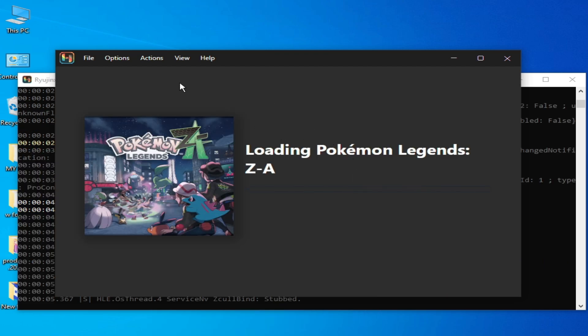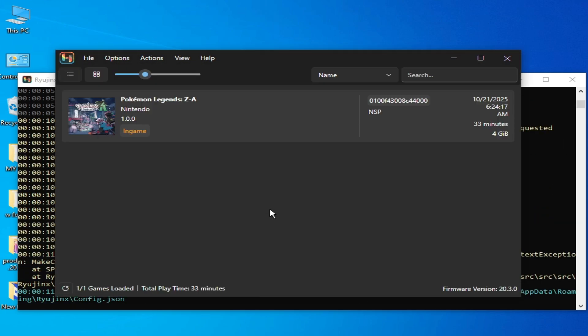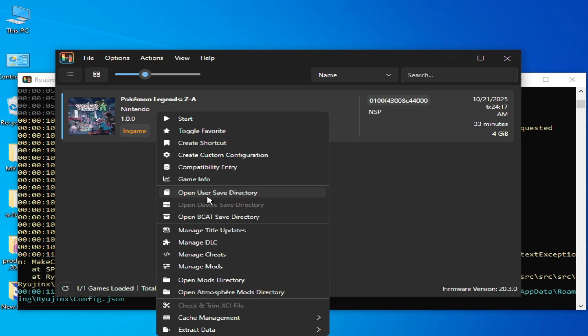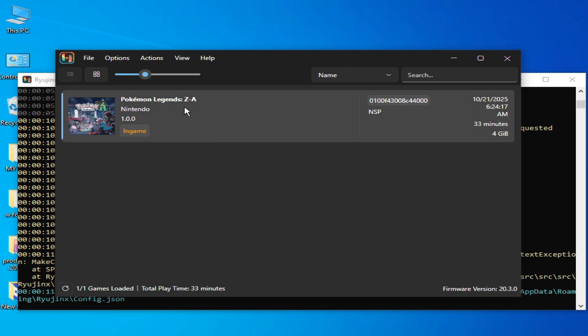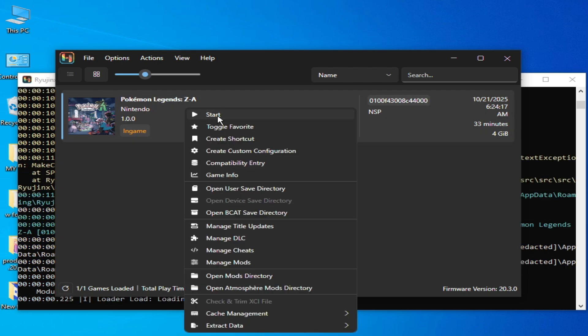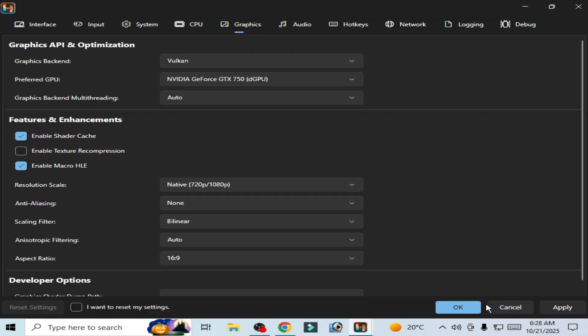For more solutions, if you're still facing the issue, stop the emulation. Right-click and open the save directory, then delete it and try again. I recommend using Vulkan instead of OpenGL — click Apply and OK.